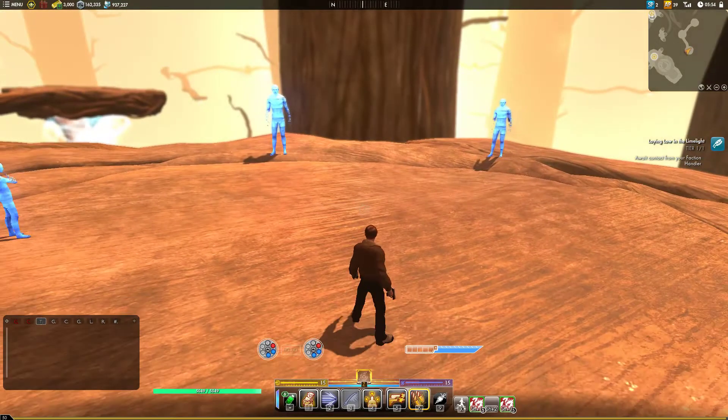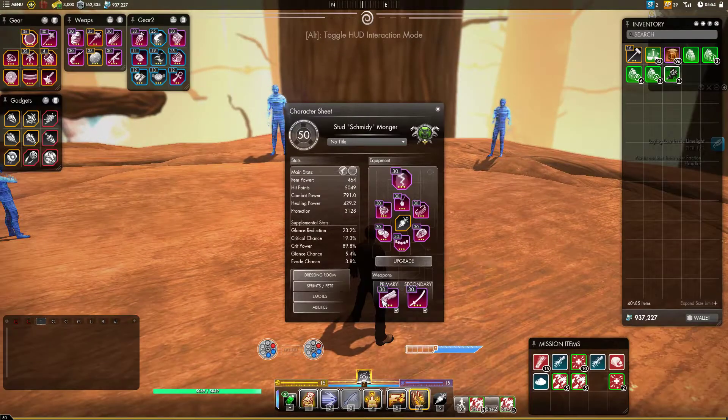Just going right into it with the pistols I think are good, starting with SovTech Harmonizers. Anytime that you already have a matching pair, you have a chance to upgrade that pair whenever you fire a pistol shot. You can upgrade white to blue, you can upgrade blue to red, and it is important to note that anytime you do that, you reset your timer for your matching set all the way back to 3 seconds. So you can have up to 7 or 8 seconds worth of matching pistol chambers, which is absolutely crazy.